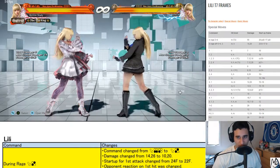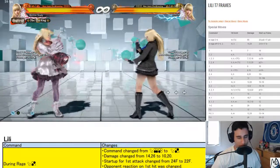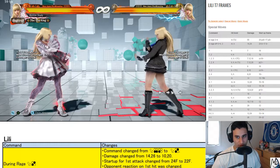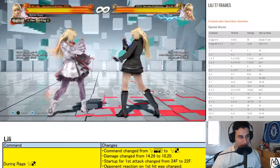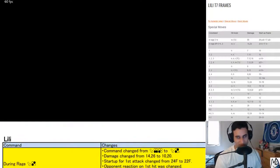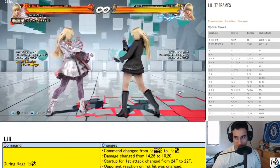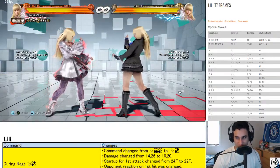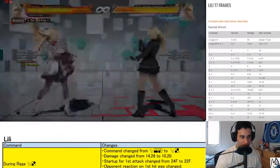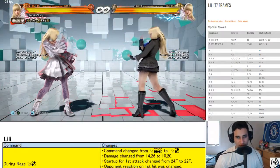Rage input changed from down 3+4 to 3+4 because down 3+4 is our cartwheel. This is so that you don't get it on accident and you're still able to access the move while being able to do the rage drive version. This is a good change — 2+3 inputs are not used enough and they're good ways to make different buttons that aren't too hard to input.